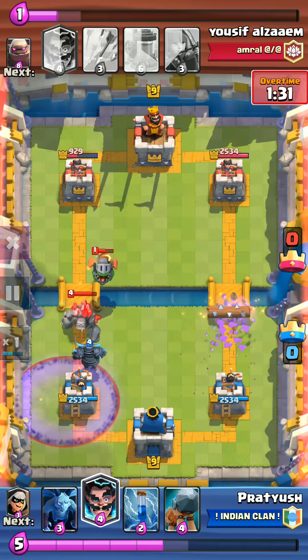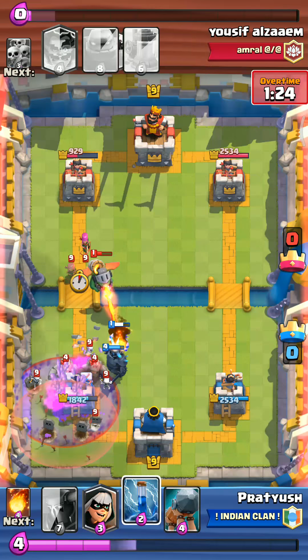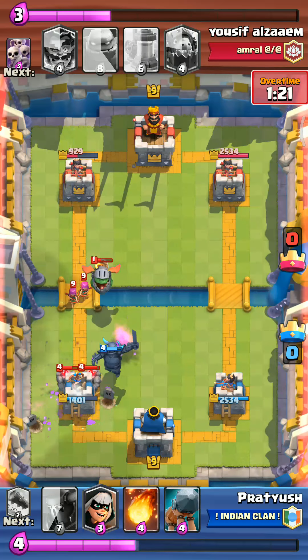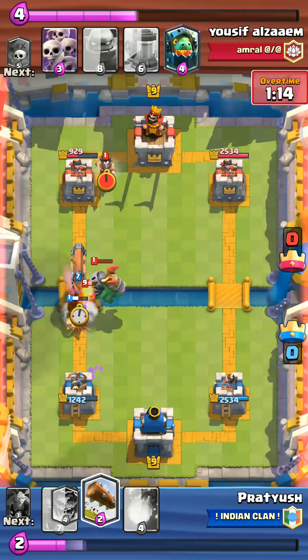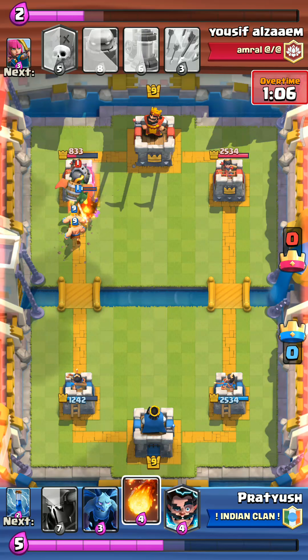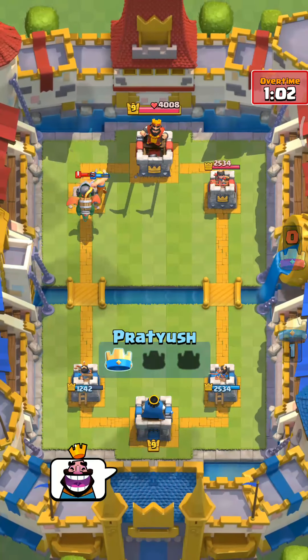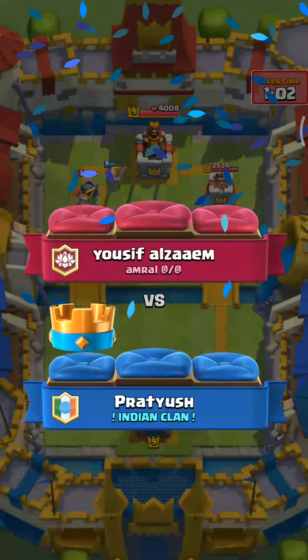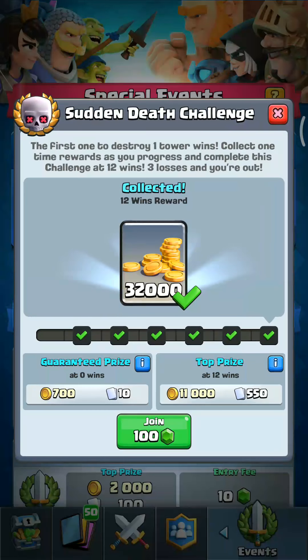I'll be using the electro on this side for the inferno dragon. Minions will take care of the graveyard - he's got the arrows. The inferno is locked down by the pekka, it won't do any good. I need the fireball - wow nice, I predicted that skeleton army over there. It's a close one but the tower is mine. So this was the deck and some replays - wish you good luck for your wins. I know the video is a bit late, I'm a bit busy. That's all for this video - like, share, subscribe, peace out.